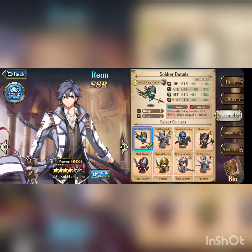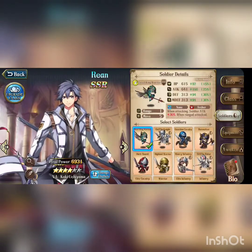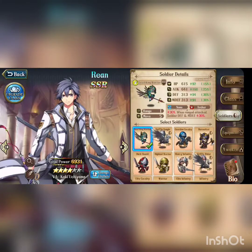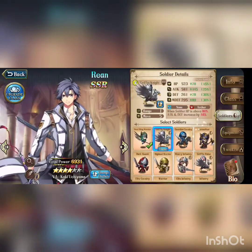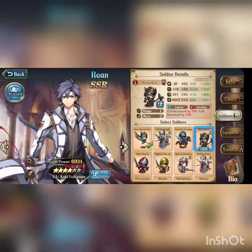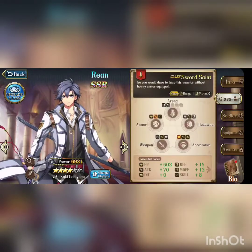Let's talk about his soldiers. He can use a bunch of them. My personal pick is Steel Wing Warriors because when attacking, soldiers get attack plus 30%, and when range-attacked, death and magic death plus 30%, making him more tanky. You can also run Gryphon Knights, Guardian Cavalry, Berserkers, and Dark Arts. It's a little bit your choice, but that's my recommendation.